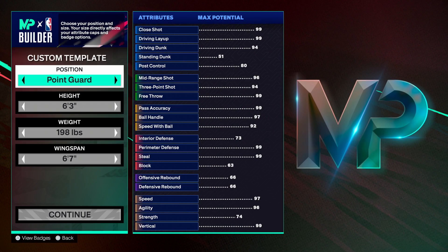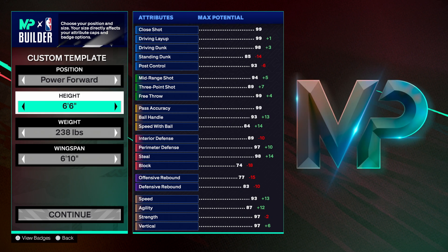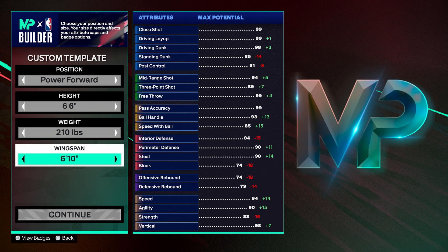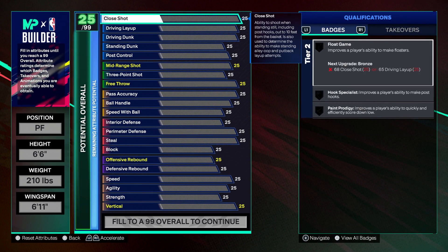To make this build you have to make it at the power forward position — the four being the power forward position. I went six-six, 210 on the weight, and six-eleven on the wingspan. Like I said in my previous videos, you can obviously tweak this to your liking; these are just the templates I went with. And then these are the attributes I went with.